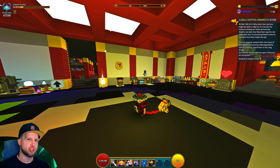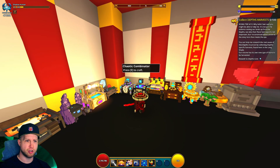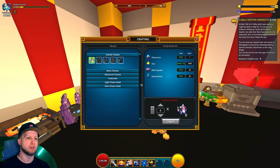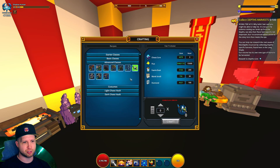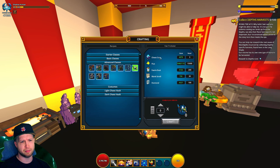Hey ladies and gents, today we go to the Chaotic Combinator and we're going to the advanced class to look at the Fate Trickster. I don't know why this is considered an advanced class, but it's still a pretty speedy boy. Anyways, let's talk about the crafting resources.